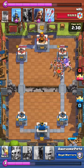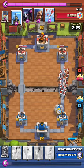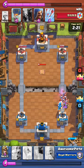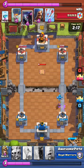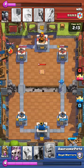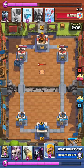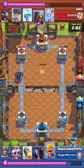Luckily we had the wizard. Fireball — so he's just gonna take out that skeleton army. We're gonna try barbs — no, we're gonna save our barbs for that pekka. I thought I was screwed cause he had the pekka too, and he had the free spell.